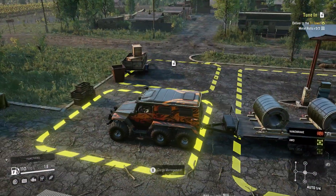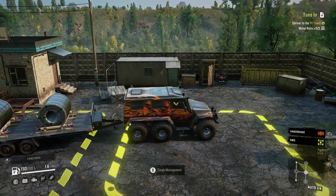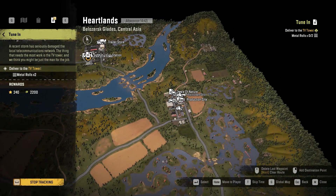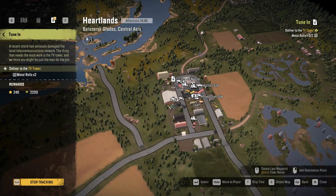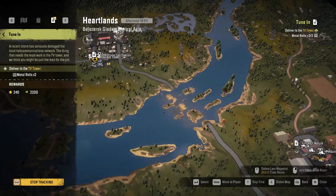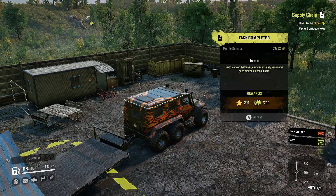Alright, we are here. If you guys haven't already, please be sure to like and subscribe — there's plenty of content I've made in the past that you'll like and more to come. So the task starts right here where we are. Since I'm using a Scout I had to run to the trailer store up here, drive the trailer back to the crafting area with the generator, craft the metal rolls, load them up, and drive all the way back to deliver. And there we go — 2,200 for money and 240 for experience.